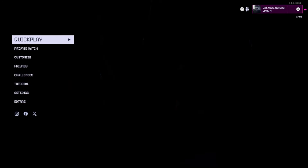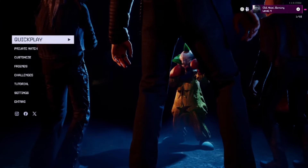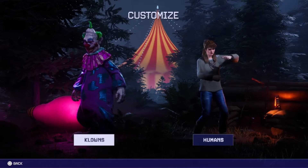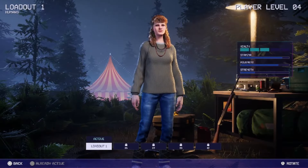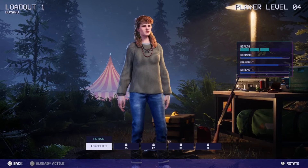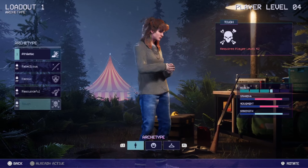One of the things you want to do first before you load into the lobbies — at least through early access — is go into customization and change your setup. You will get a trophy for adjusting both clowns and humans. I already have Debbie with the deluxe edition, but as you level up — I'm currently level four — you'll unlock more player loadouts. You just click on the loadout type you want to run and adjust it from there.